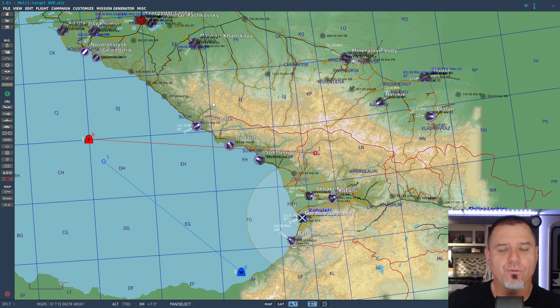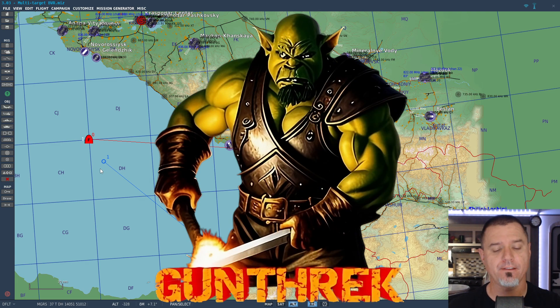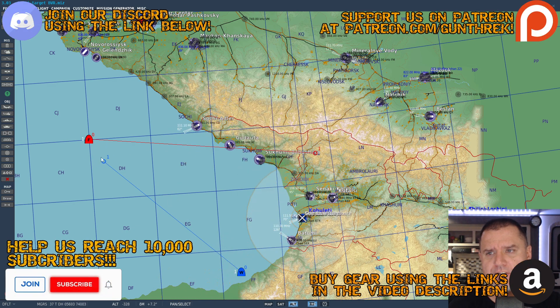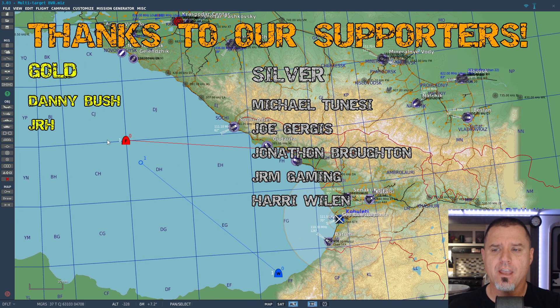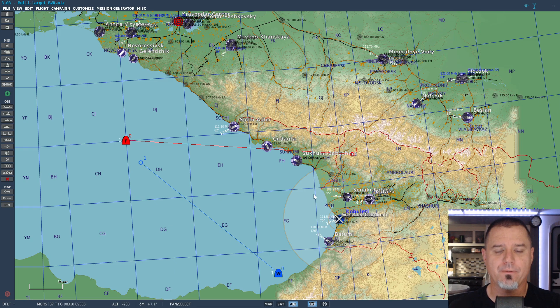Hello and welcome back to the F-18 Flight School series. We're continuing to do quality control for the missions I've made, hopefully to get this published at some point. This mission is the same as what we did in the last video. We moved the fighters a little bit closer so that by the time we're done with all the instructions on how to do the multi-target BVR — the TWS mode — they should be close enough for you to actually start locking them up.